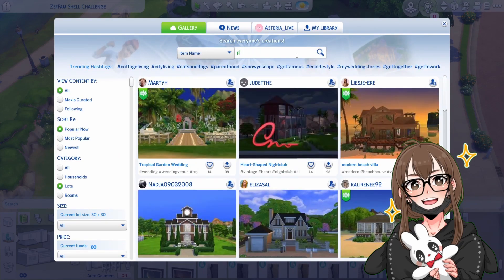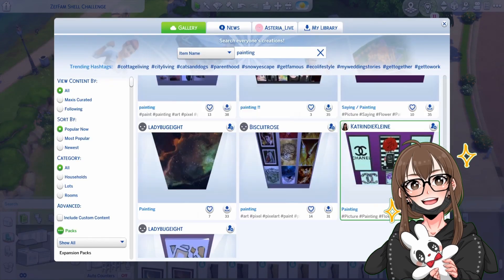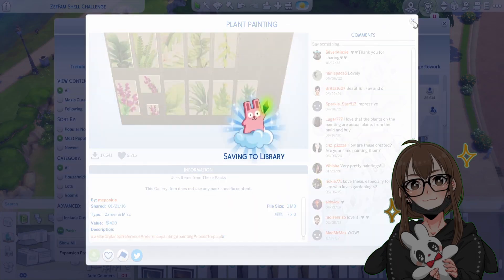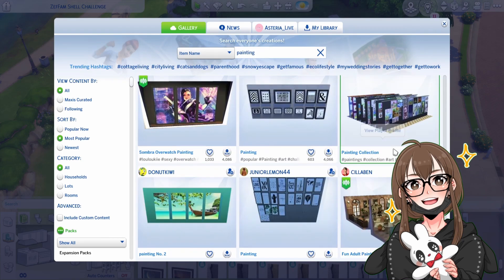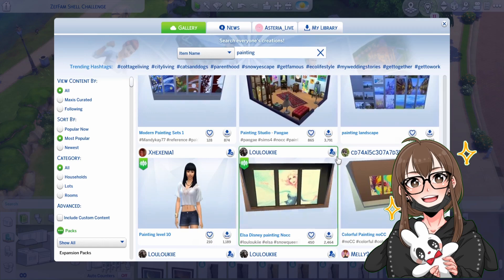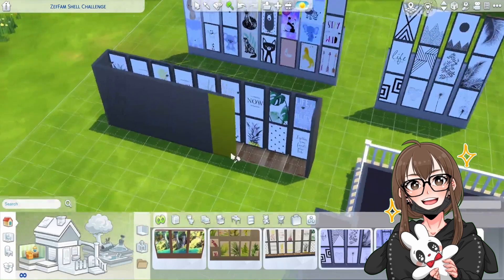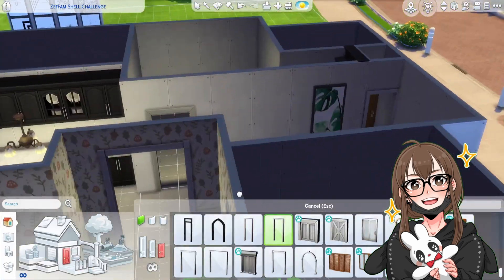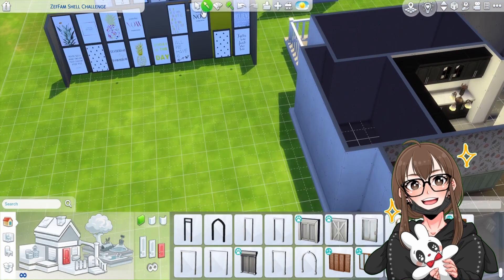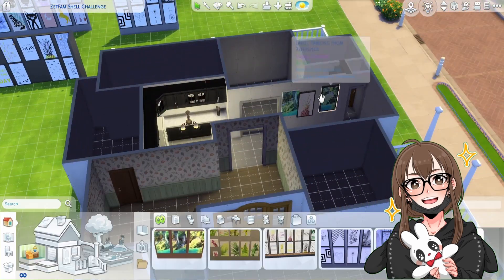I also got some family portraits off of the gallery that stayed in the house. You can also see me frequently saving because I didn't want my game to crash - I'm on my laptop because my computer broke and I didn't want to lose all of this progress. I put coat racks in front of the door because you gotta have coat racks by the door so you can just throw your coat on and be done with it.